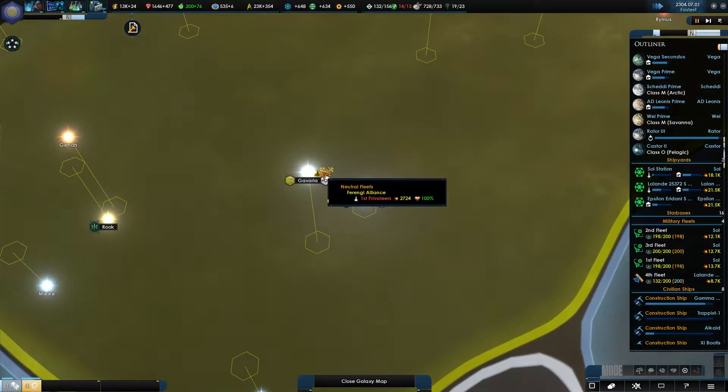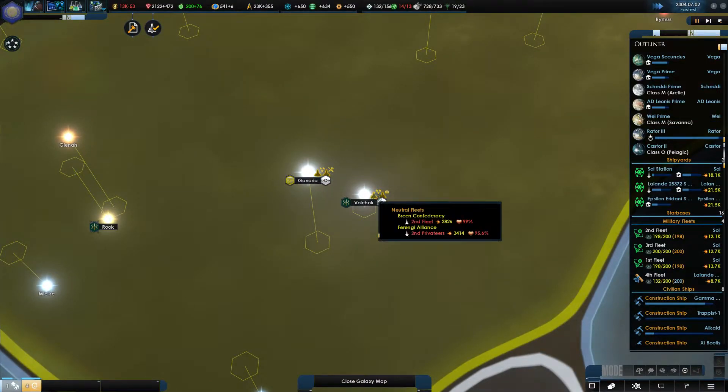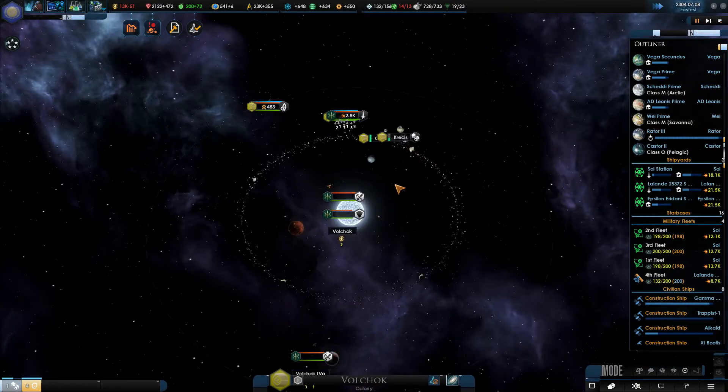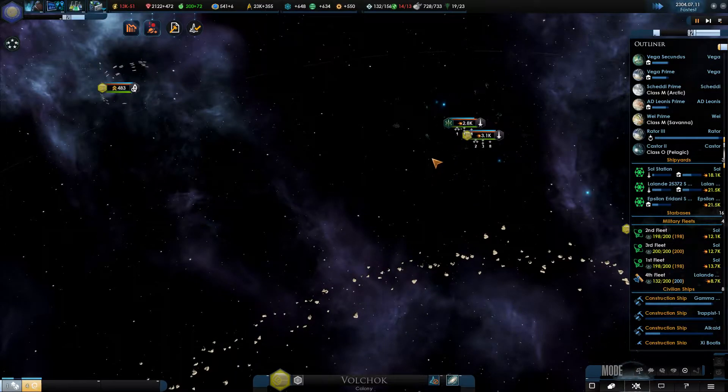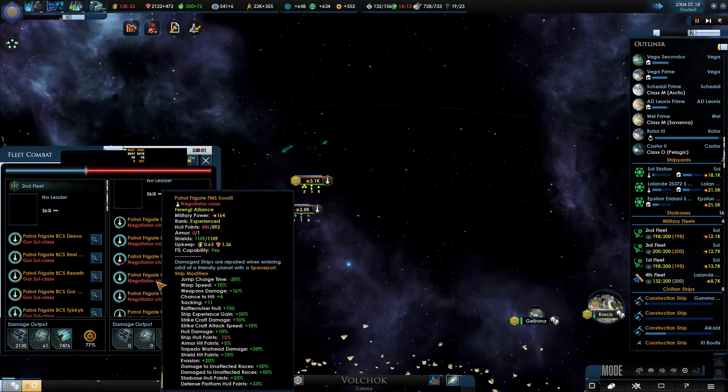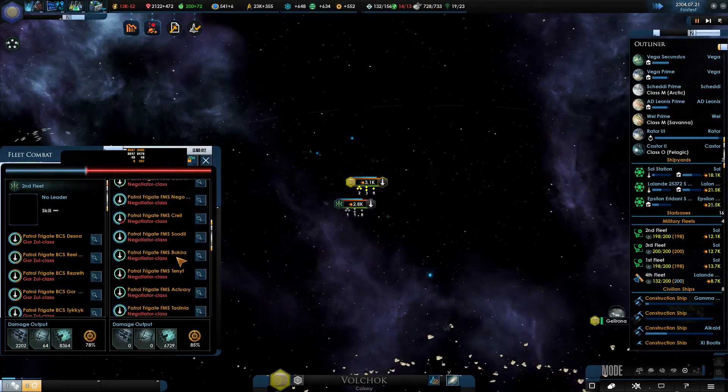I really can't believe the Ferengi are losing this. I guess they're just weaker. Can I see in there? I wonder what the Ferengi ships are — they must just be bad.